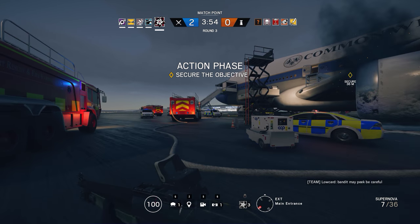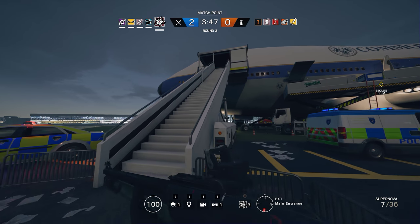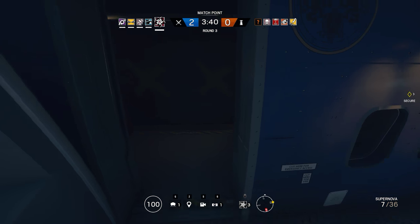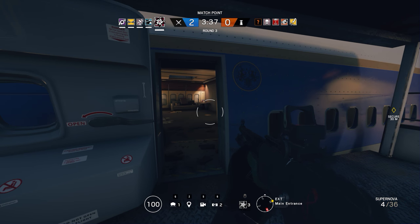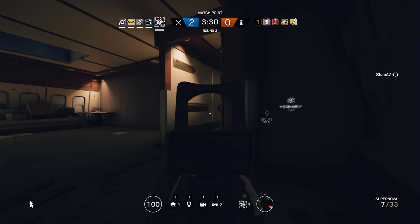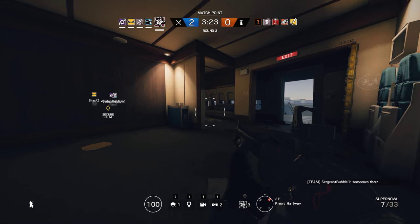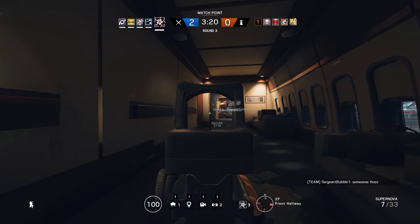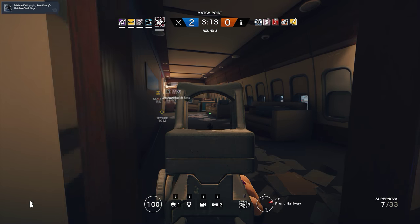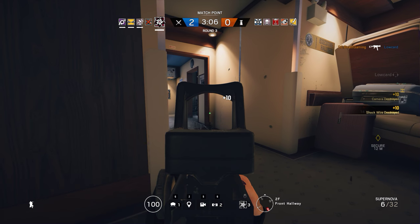Okay, and ping me where he's at. As Hibana, I'm gonna try to blow hatches from the middle floor. There's one on the back end somewhere. Behind me. Pull him to the top. Shoot him down.